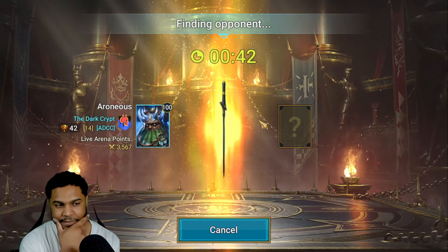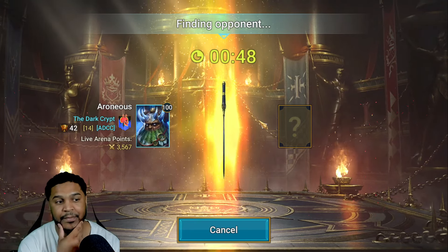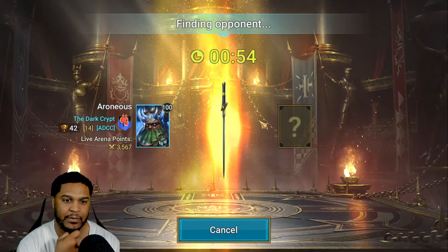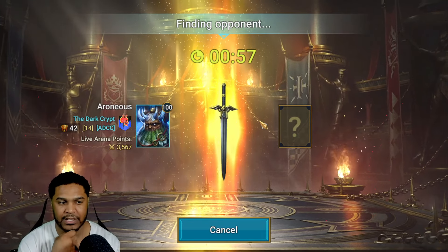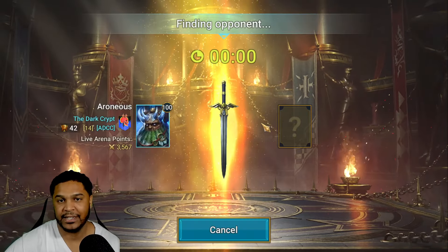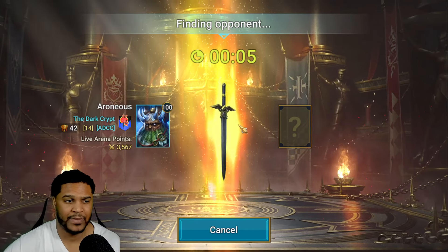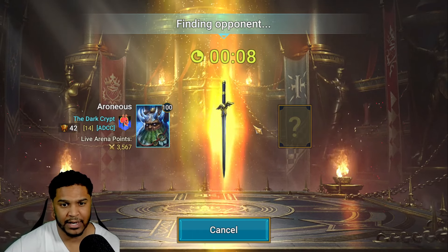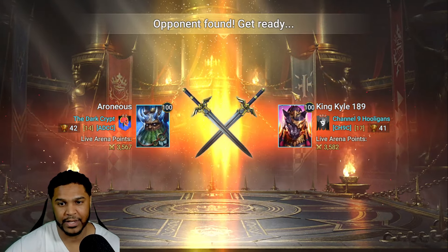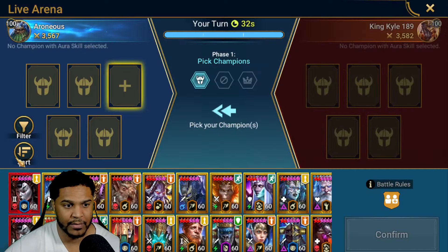I wish our clan could get more wins in CvC. Over time it'll happen, but it's really tough to get six-star legendary Reaction gear — especially the specific gear you want on certain champions. It just takes a very long time unless you're in a top clan. King Kyle — let's do it, I'm going first. Going with Armand's of course.